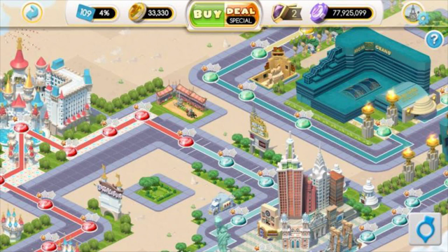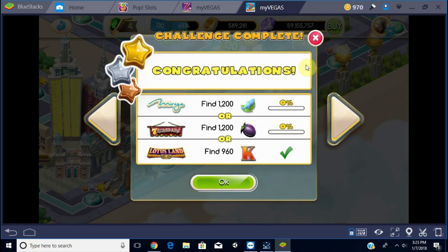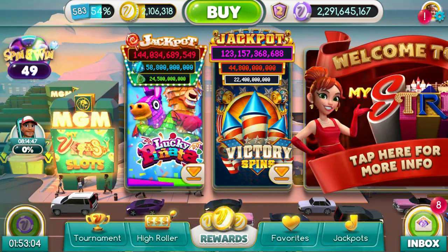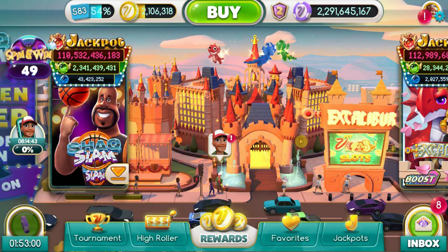Journeys was sort of a board game where you could pick different parts of the game map, then complete tasks assigned by the game map in order to receive bonus chips and in some cases loyalty points. The My Strip feature is similar in that it takes advantage of the map feature.